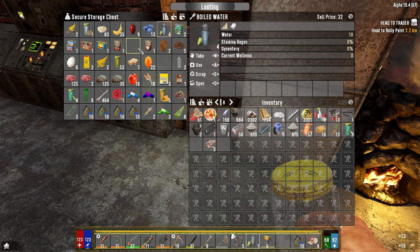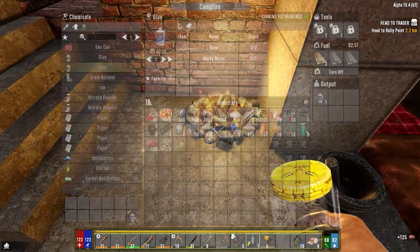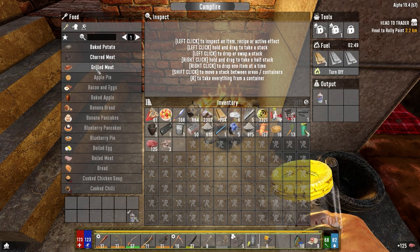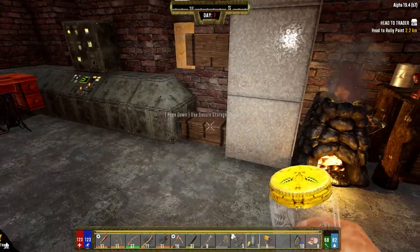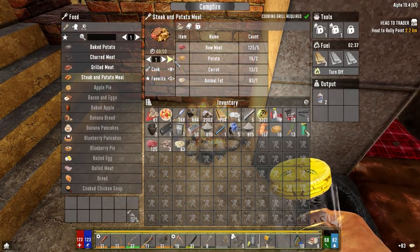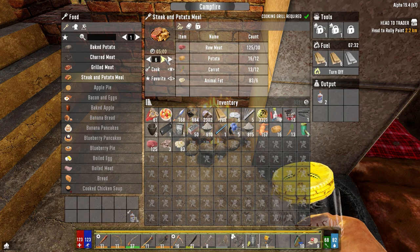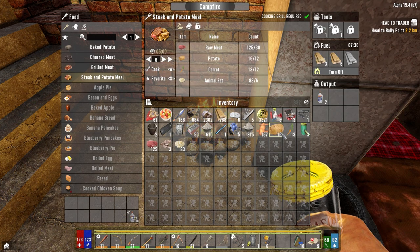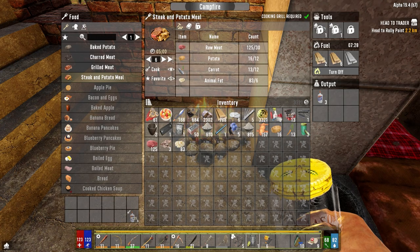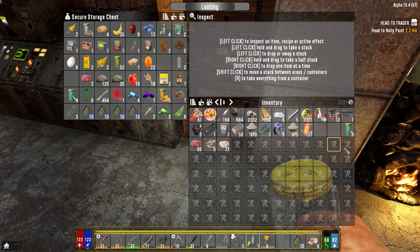We're going to take some of these because I want to make some more steak and eggs - make about four I think. I'm missing the lard or the fat - animal fat, there we go. How many can we make? Six. Five minutes. Let's go ahead and do that. Don't have carrot seeds planted though.